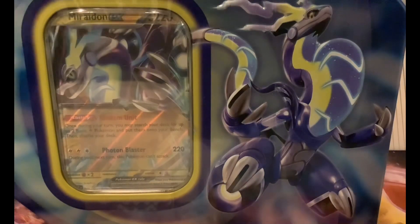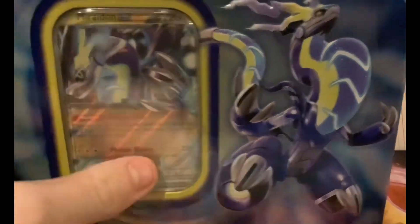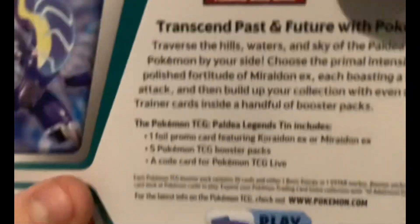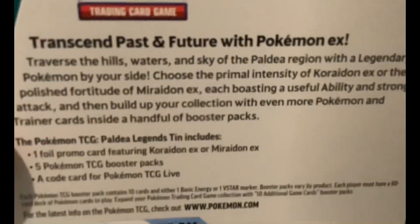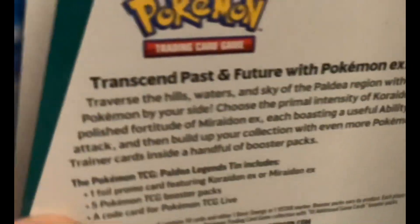Welcome back to Season 2.0. Today we're going to be unboxing the Miraidon EX promo tin. We got Koraidon on the side, EX in red, Miraidon, the Pokemon logo, and it comes with either Koraidon or Miraidon — I got Miraidon EX — plus 5 promo booster packs and a code.